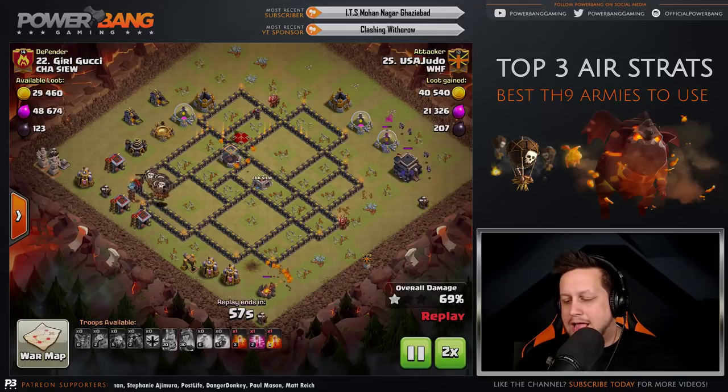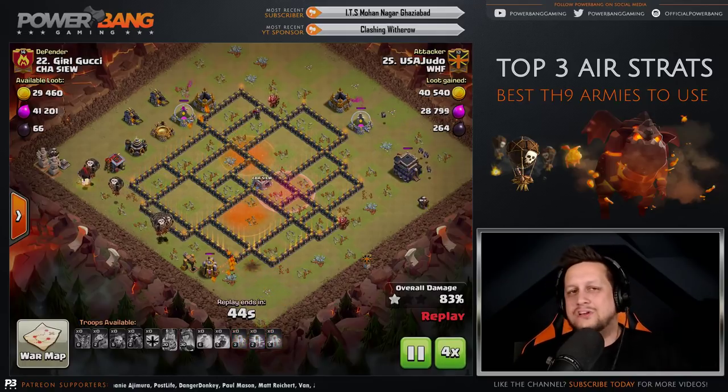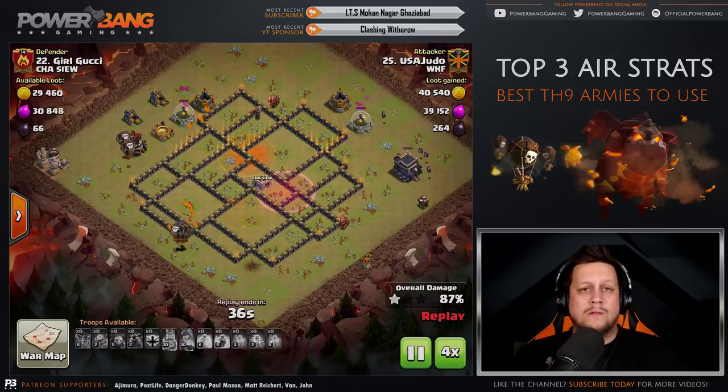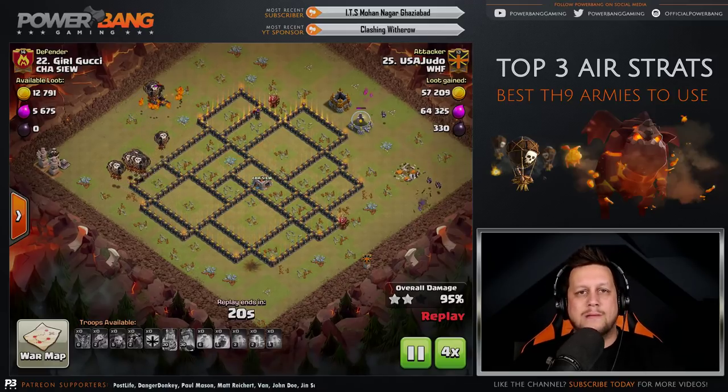Last Tesla to take out — this base was absolutely crushed. USA Judo with the huge attack. The Quad Lalo: one of the most potent air armies at Town Hall 9, and has been for quite some time.